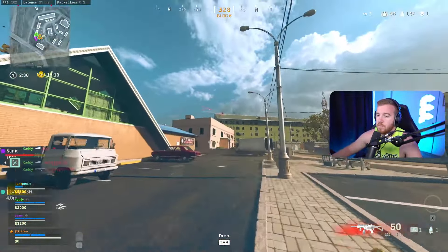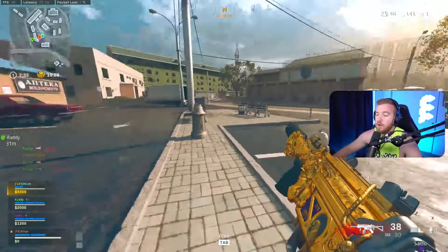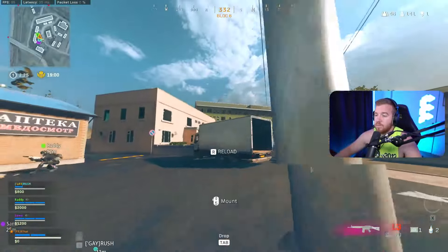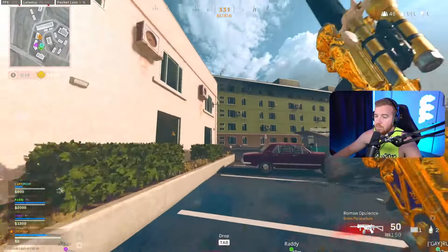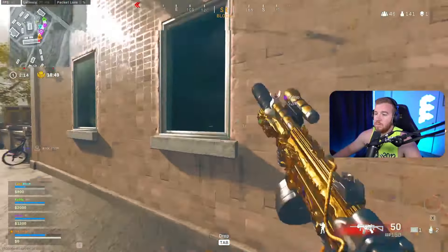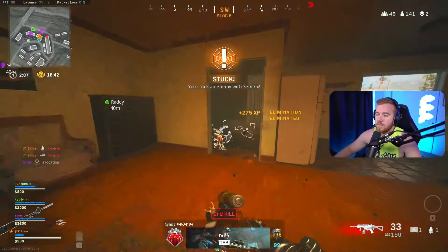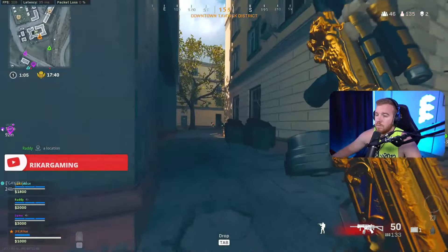Yeah, we need munitions — I have no ammo. I'm dropping right now. I downed the guy on top of the green building. I need plates. We can buy some. He just jumped off to the left — yeah, just fully cracked right here, just went into Peach bottom floor.